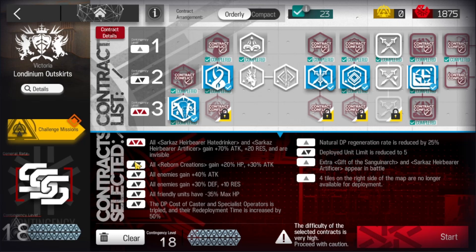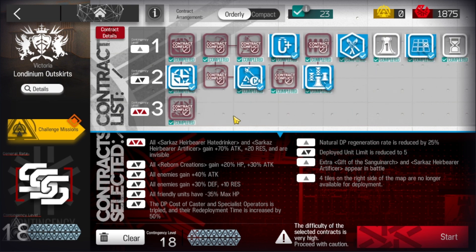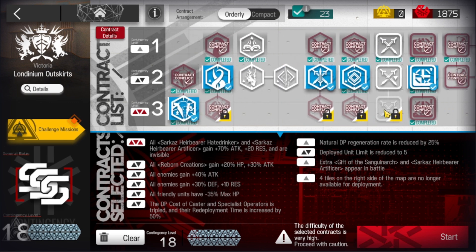CC 10, risk 18, optimized strat. I thought about it and got some sleep and I figured out a better strat on this, so sleeping is important guys.